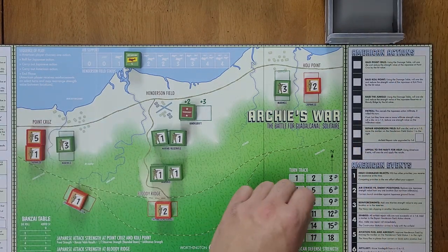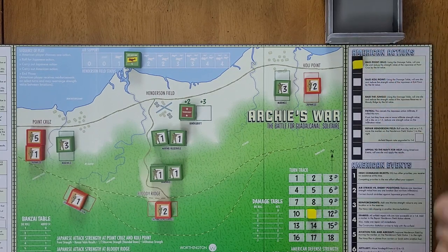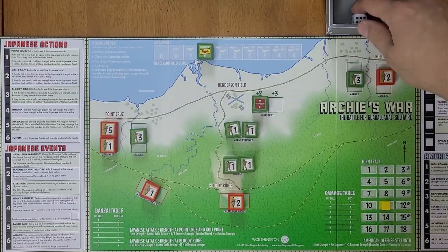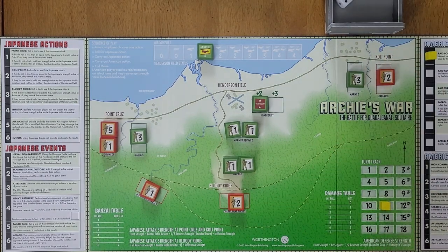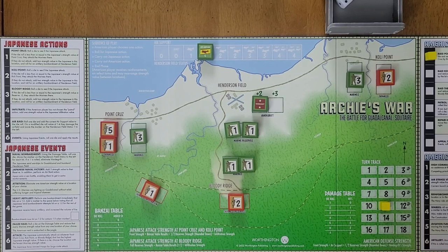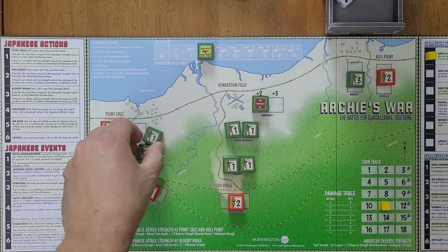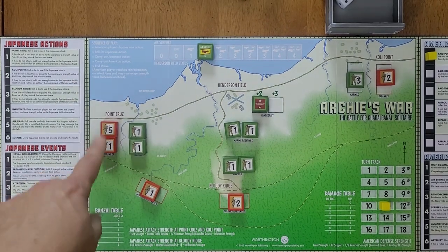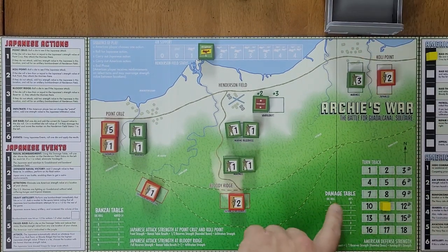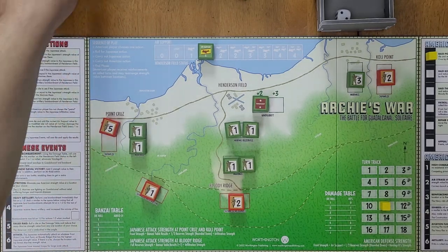We go to turn eleven. Let's try a raid on Point Cruz to knock some strength out of there. We roll for Japan and get a six — Japanese events. They roll a three: attrition — eliminate one American strength value at a location of your choice. From the Japanese standpoint they would choose to eliminate from Coley Point. We put two ones in there because they have six strength and we only have two. Now we do our raid on Point Cruz — we roll a two, which is one damage point. One is better than none.